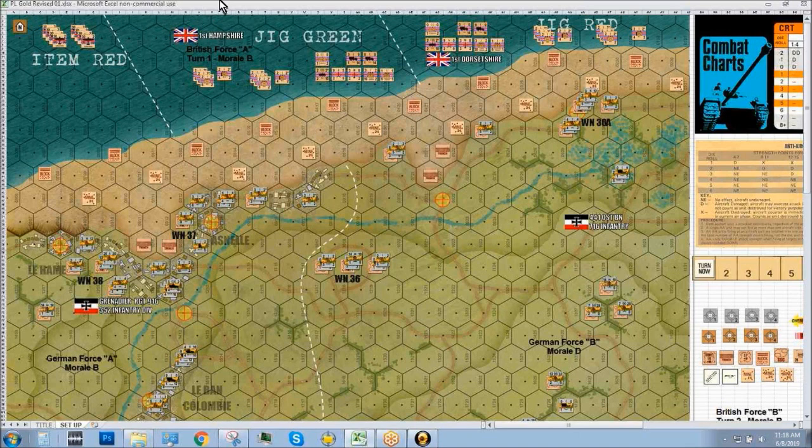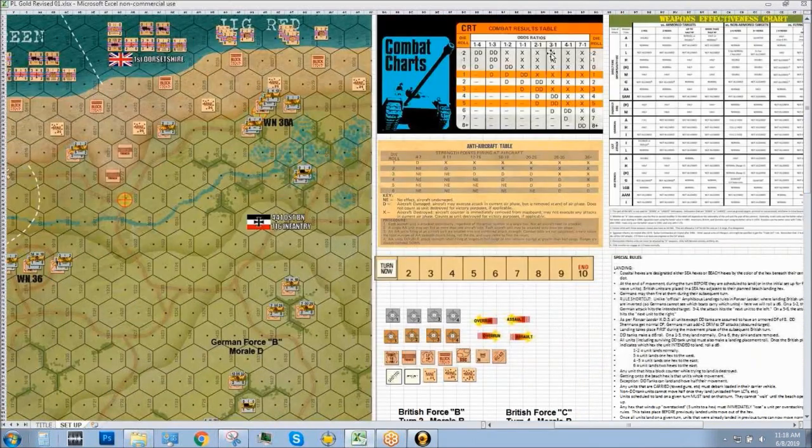We're using the same combat results table as the original, with a couple of exceptions. The three-to-one column is a little bit more deadly and the one-to-one column is slightly more deadly. I tried to smooth out the very drastic increases and decreases in lethality that come right out of the book, but by and large this is the combat results table.